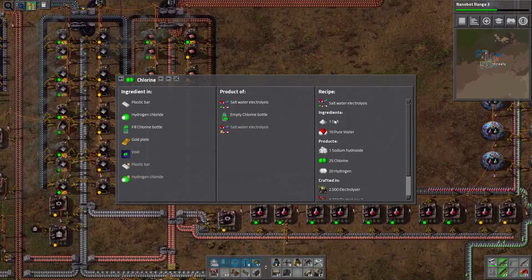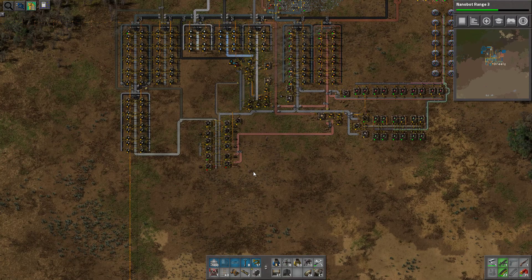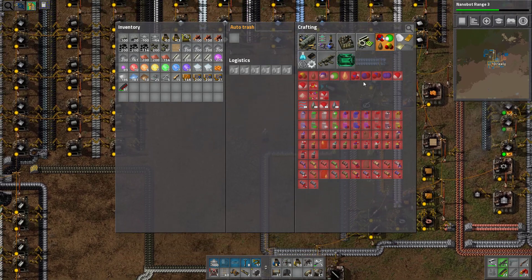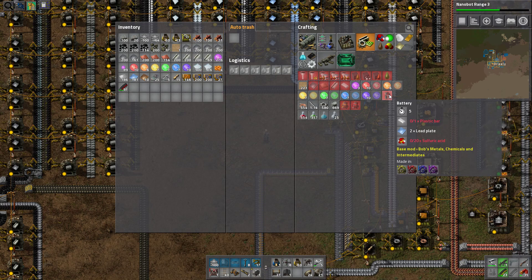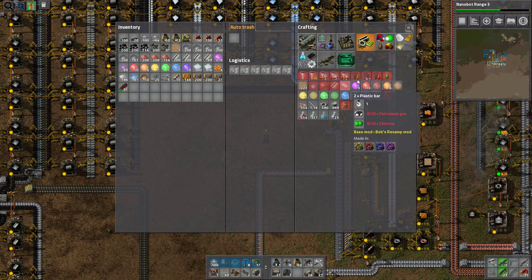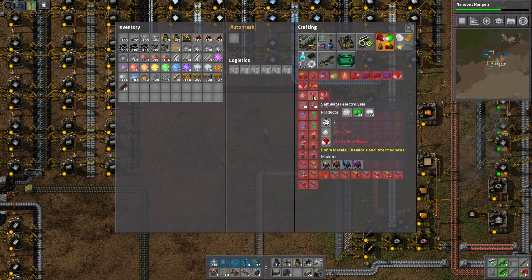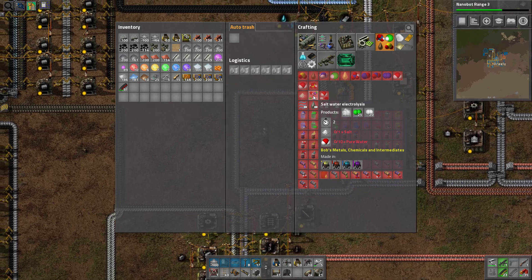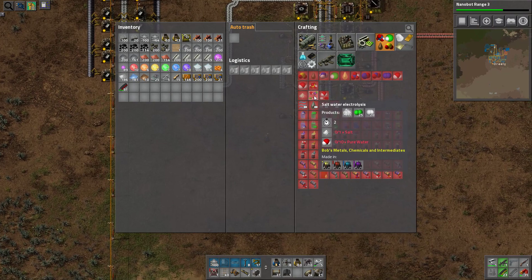Chlorine is made from salt water electrolysis, which is made from salt and pure water. I guess I can make it somewhere here. So: plastic from petrol and chlorine, and chlorine again from salt water electrolysis, which needs salt and pure water.